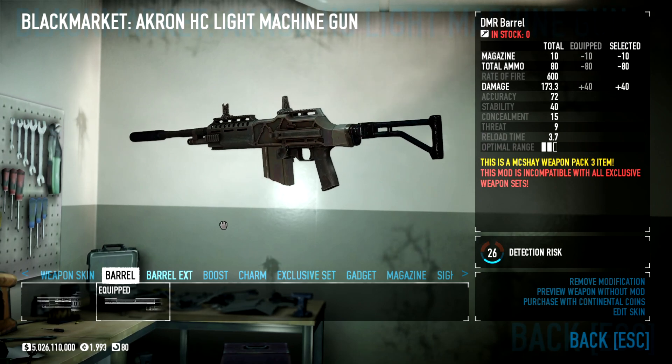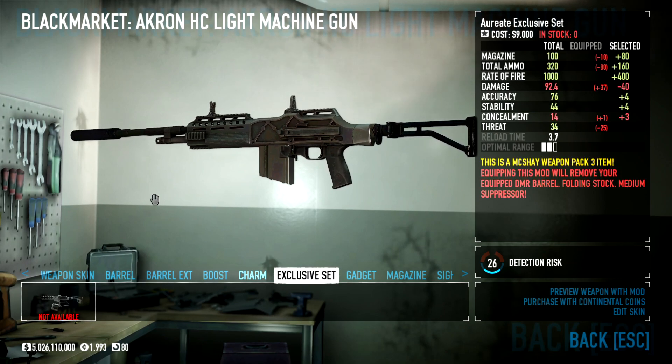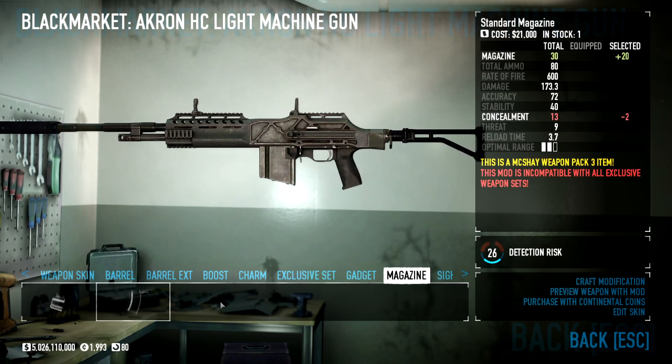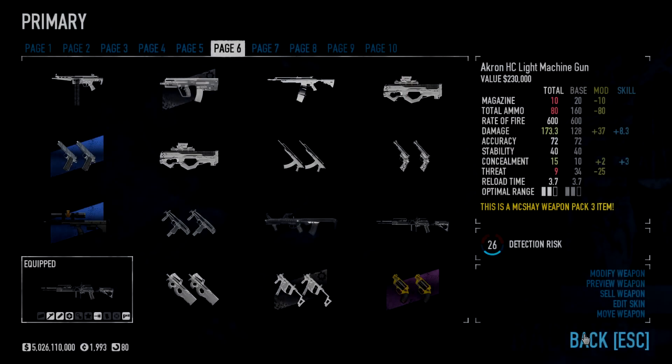I don't even know what I'm doing at this point, but that's what I'm doing right now. I've got a suppressor on it, a concealment boost, the DMR barrel, laser sight, no mag, no sight, stock. I'm going to try and use it.